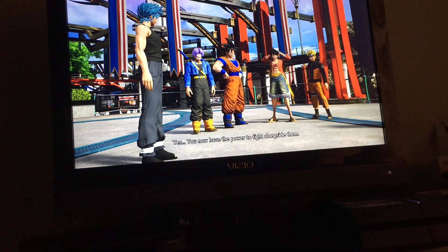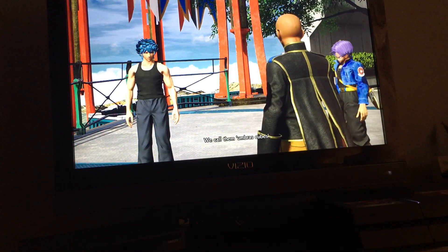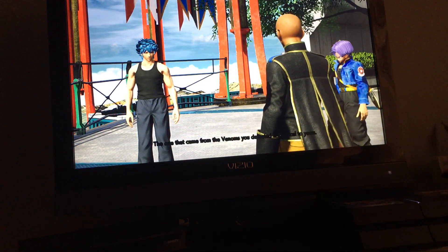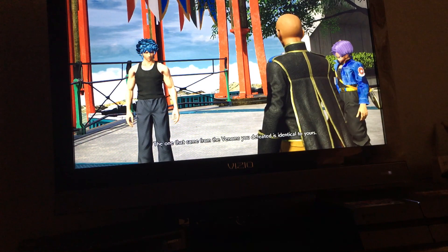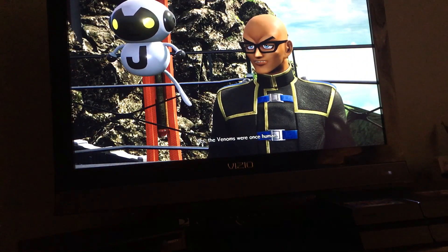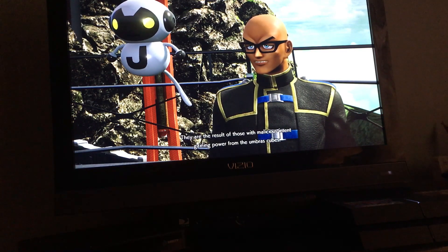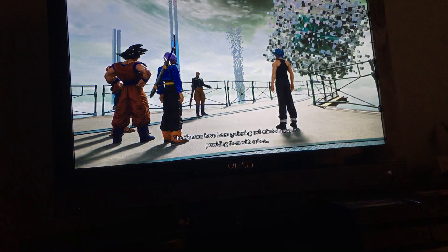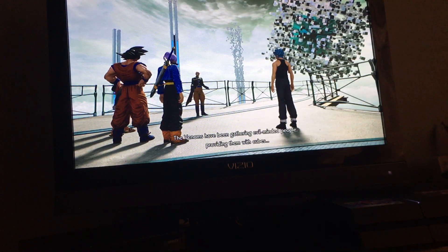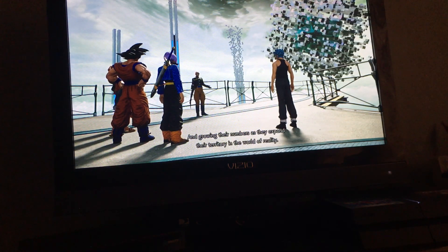You have the power to fight alongside them. The cube embedded in your body helps grant power and responds to your will — we call them Umbra Cubes. The Venom were once humans; they are the result of those with malicious intent growing power. The Venom has gathered evil-minded people, giving them cubes and expanding their territory in the world of reality.